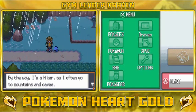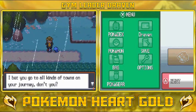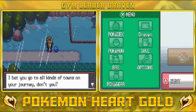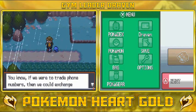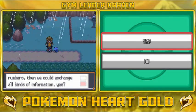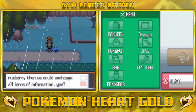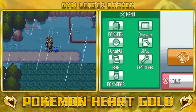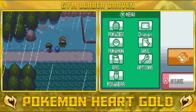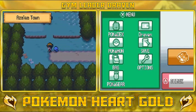The hiker says he goes to mountains and caves but bets I go to all kinds of towns on my journey. He asks to swap phone numbers to exchange information. Yes, we can! This guy will let me know if there are interesting Pokemon around the area. Here we are in Azalea Town finally, and there is a Team Rocket member right here!